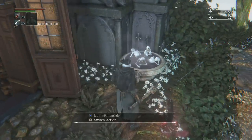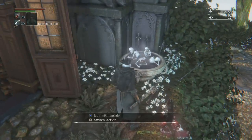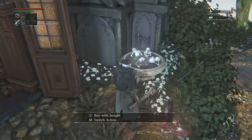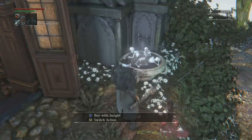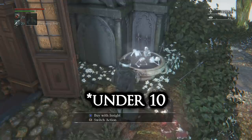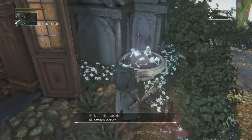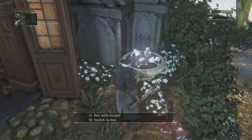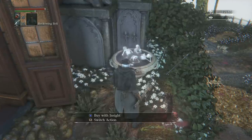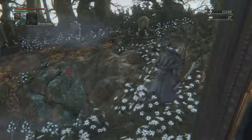It will cost you one insight point to activate the vendor. You need in total ten insight points. Beware: if you have ten insight points, talk to him, buy something, and back out — as soon as you drop to nine, the vendor is gonna disappear again and go back into the water. You need ten or he will leave, so make sure as soon as you have ten, buy everything you want to buy and then back out of the window.